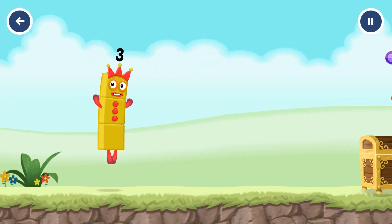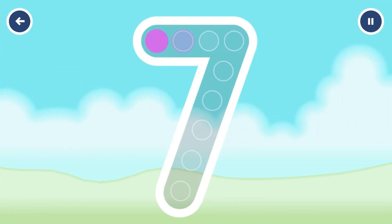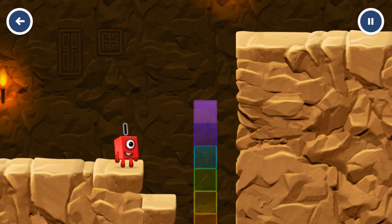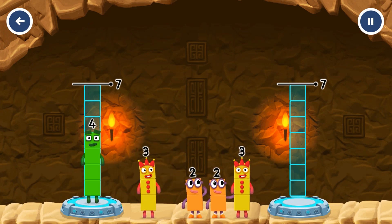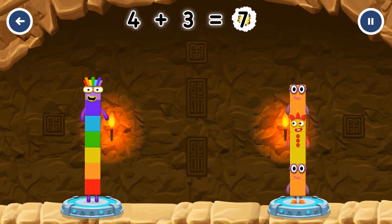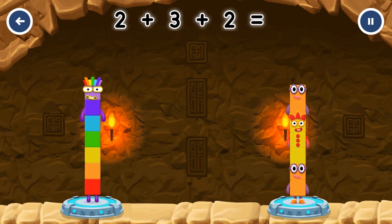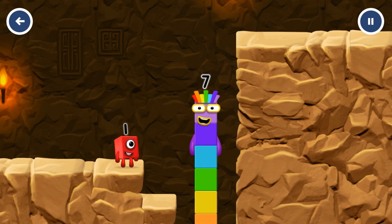Three — look at me! Can you open the treasure chest by tracing the number seven? That's right! Share the numberblocks evenly to make two groups of four. Correct! Four plus three equals seven. Two plus three plus two equals seven. Seven equals seven.